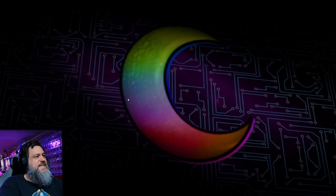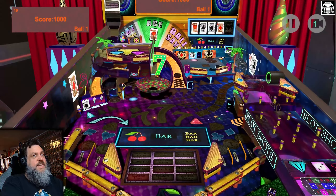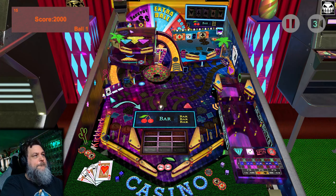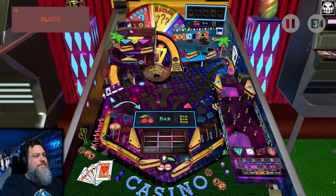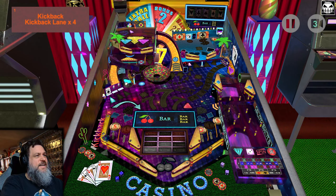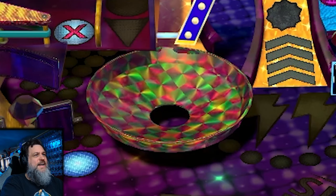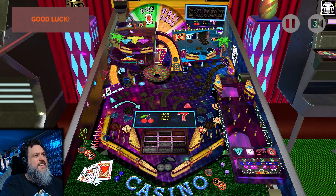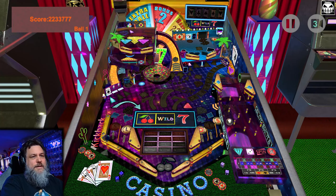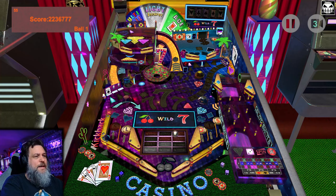We've got to do Slot Shots Casino. I think we're going to have to change the camera angle. Kind of weird with the wooden flippers. It's a very interesting whirlpool funnel in the middle with the kaleidoscope-looking funnel. There's our slot machine. There's a lot of gambling elements on this table.